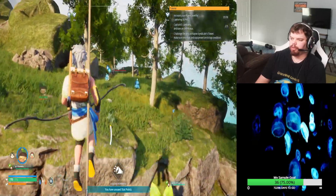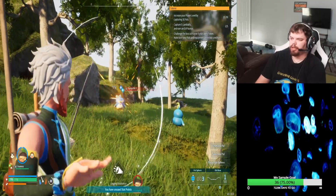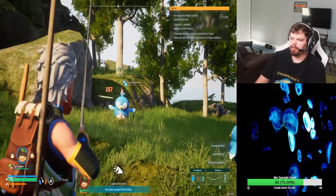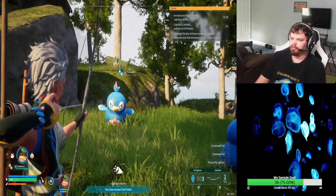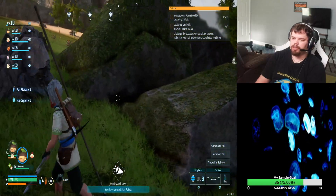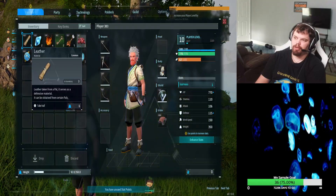If you want to get Pale Fluid, it's from these penguin guys. And it's right there, Pale Fluids. And that's how you can create the bath thing.